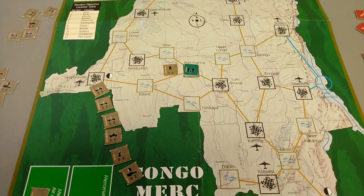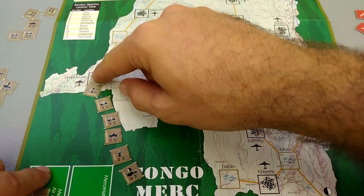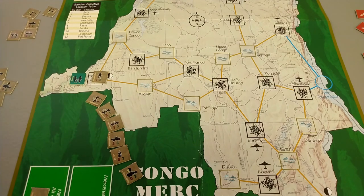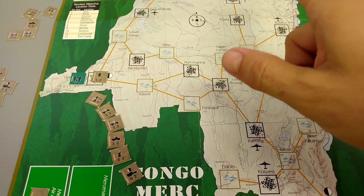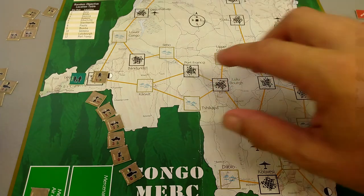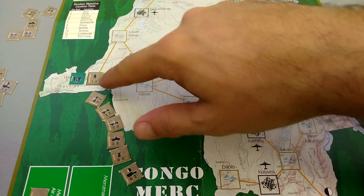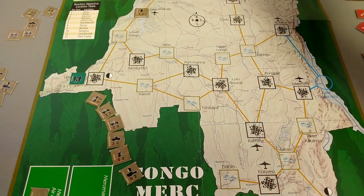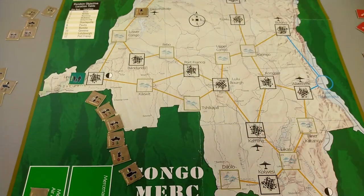We reveal the intel card, going up to ten ops then back down to nine. Moving to our base to meet the victory condition: we have recovered one real objective. Now we need to patrol and eliminate enough rebels to get KIA positive. We march up to Coquilhatville — that costs an op, down to eight. We draw a Morale Check: KIA is negative, so we lose two ops. Down to six.